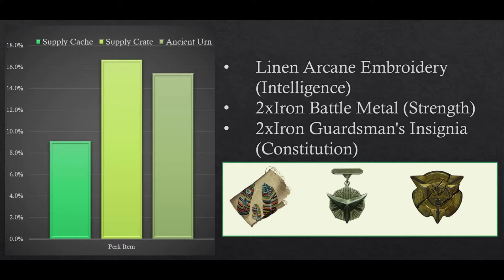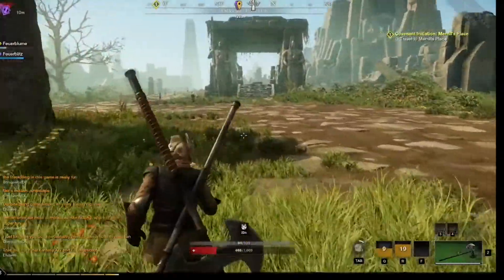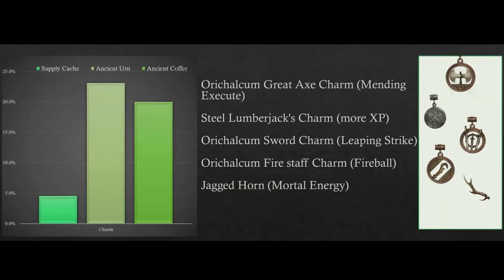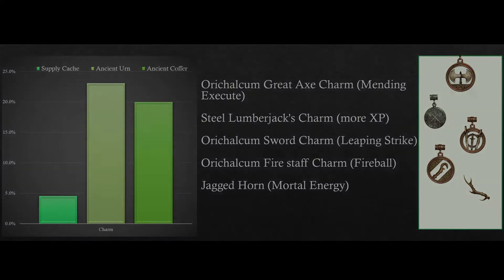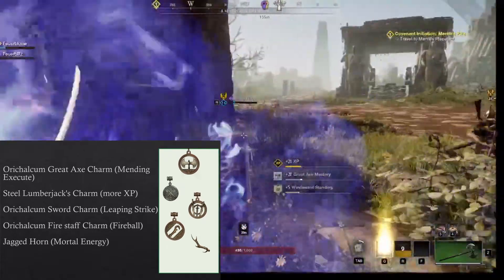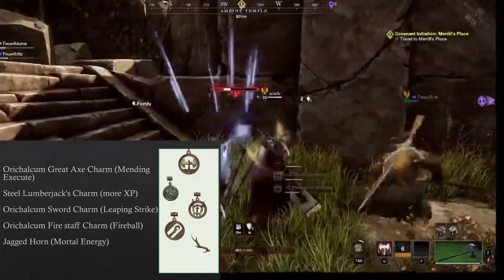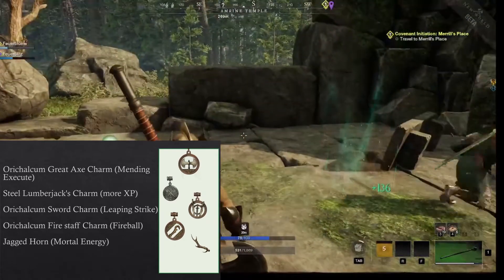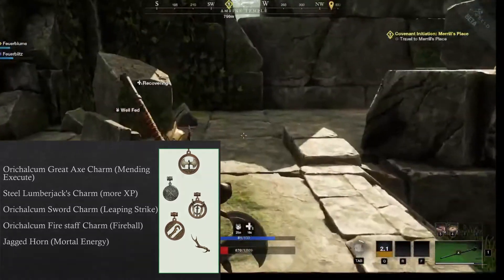We were able to find linen arcane embroidery which gives you intelligence, 2 iron battle metals which give you strength, and 2 iron guardsman's insignia which gives you constitution. Now, if you've seen our recent video about perks and charms, you may be wondering where you find these. Well, ancient containers and supply caches is a good start to find charms. Ancient urns have a 23% chance of spawning a charm and ancient coffers have a 20% chance of spawning charms. We were able to find orichalcum great axe charms, orichalcum firestaff charm which is great for when you're using the fireball attack on the firestaff, and the jagged horn which gives you mortal energy.